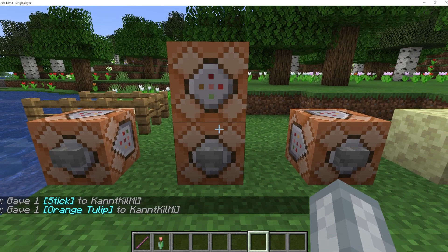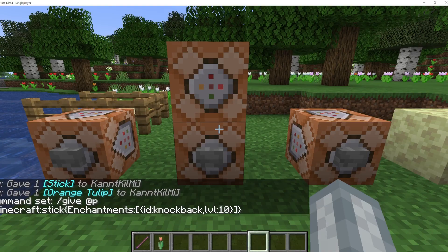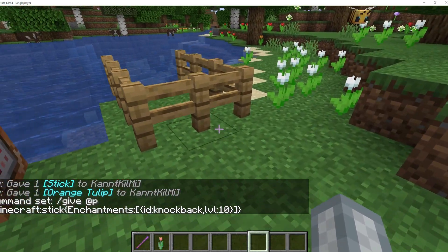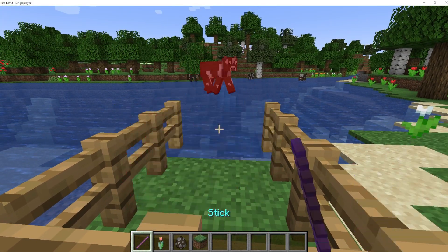This command gives you a knockback stick, with the command on screen right now. Here I'll demonstrate the knockback stick with a few cows, along with a knockback orange tulip to show that it doesn't have to be a stick to work.